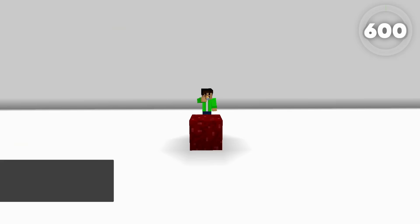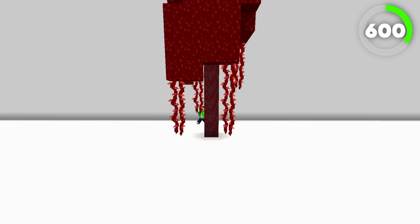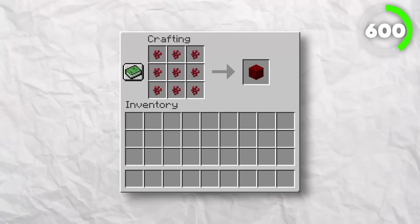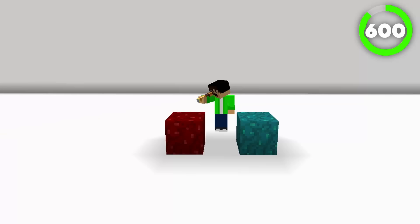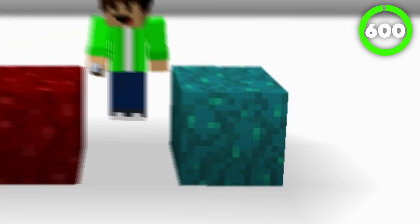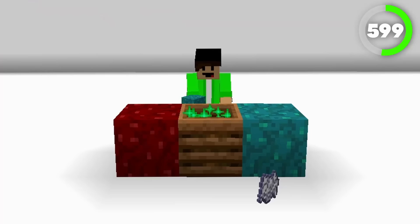Coming in at number 600 is the Nether Wart Block. These blocks spawn in the Nether as part of the huge fungi, which are the Nether Trees. The Nether Wart Block can be crafted with nine Nether Warts. Piglins, Zombified Piglins, and Hoglins do not spawn on top of the Nether Wart Block. The other variant is number 599, the Warped Wart Block — a turquoise blue variant. Both of these blocks can be fed into a composter with an 85% chance of levelling up the pile.